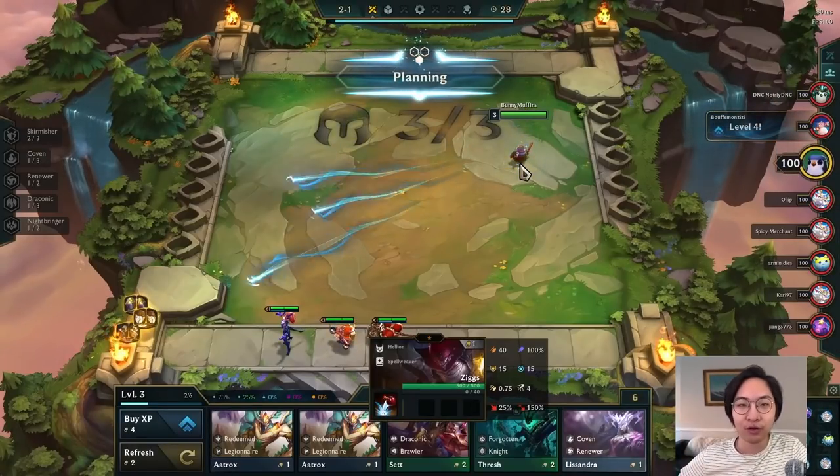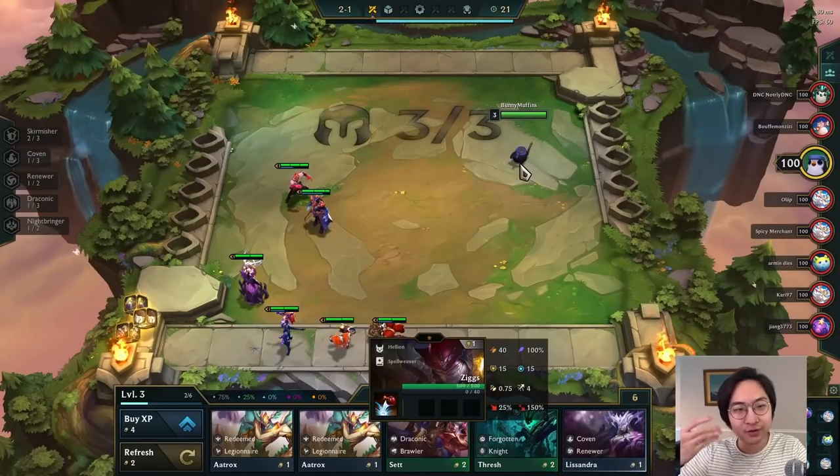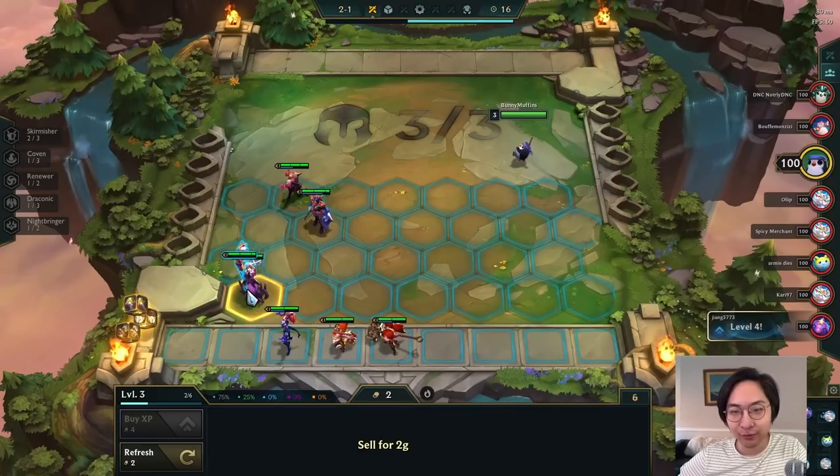Hey guys, what's going on? This is Bunny Muffin. If you are looking for the easiest ways to find three-star units, this is the game to do. We're going to be doing something a little different today — we're going to be doing the Draconic build, and a lot of people have been asking me: when should I go for this?